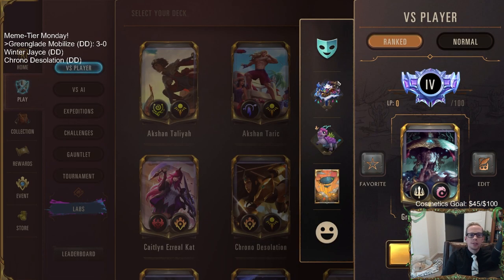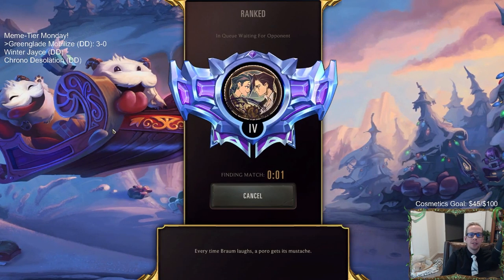After those first three games we're going to go ahead and head over to ranked. Usually we wait until we go four and oh before taking a deck to ranked, but we've seen this deck is very good — probably too good for normal. Zed, Poppy, Demacia, Ionia have been doing some crazy stuff, so let's head over to ranked for the other two games.